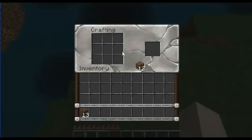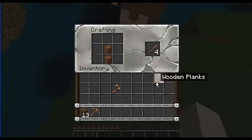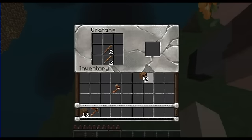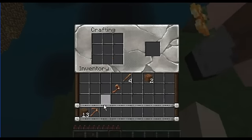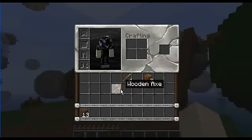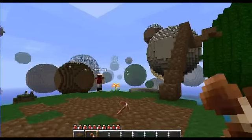We're using a texture pack — I will put a link to it in the description. Joseph, do you want — what tools do you want? Because I'm making some wood tools. I just want a pickaxe. Okay, there's a pickaxe. I'm gonna make my — oh, I know you took it. Well, I made a wooden axe. There's your pickaxe. I'm gonna go get some more wood.